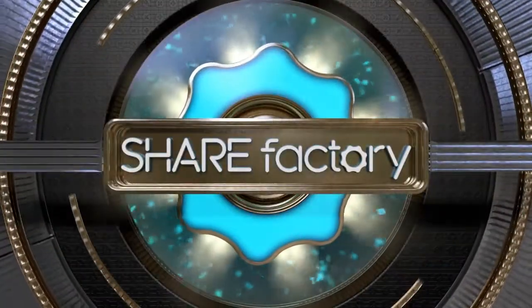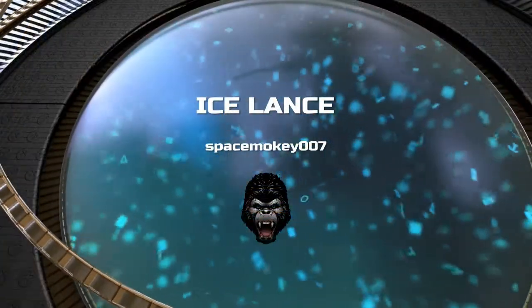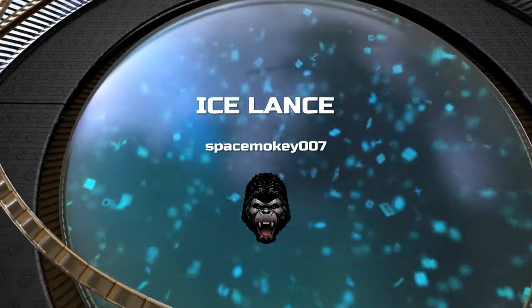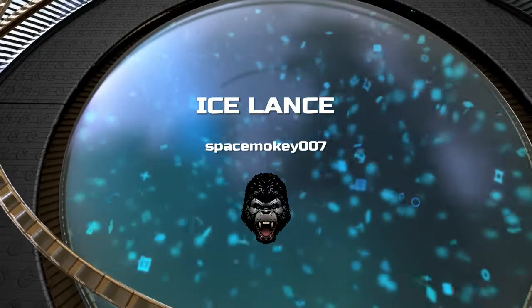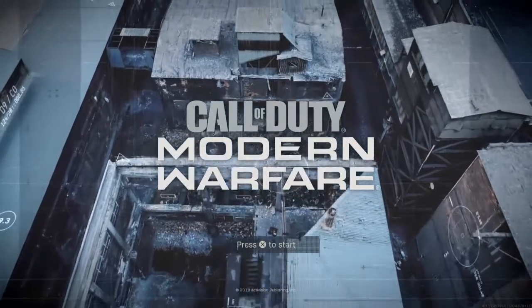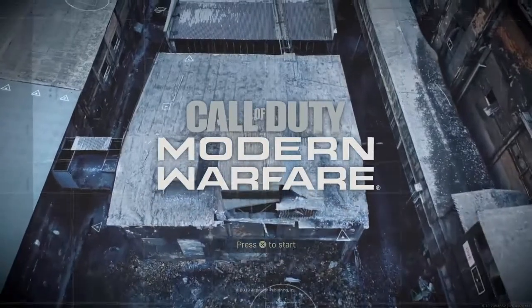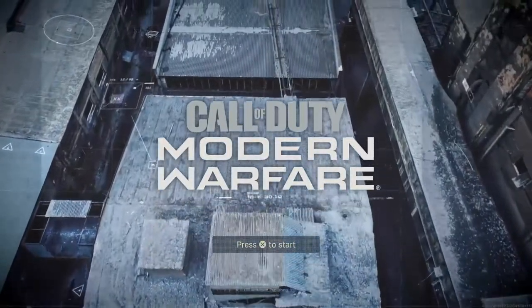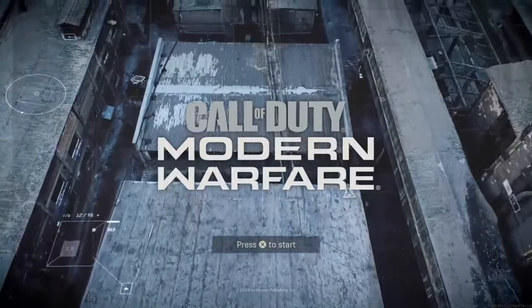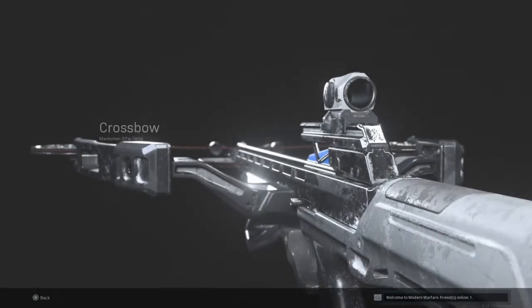What's up, Space Monkey here and welcome back to another blueprint video for Call of Duty Modern Warfare. Today's blueprint is a new DLC weapon — the crossbow — and today's blueprint is called the Ice Lance. That's pretty cool; the name of my brother is Lance, so kudos. This weapon came out at the same time as the crossbow, and you could actually buy it in the store.